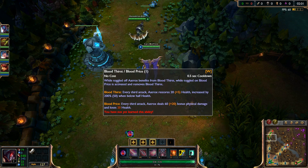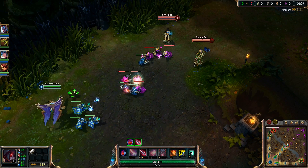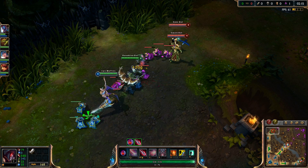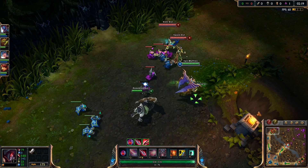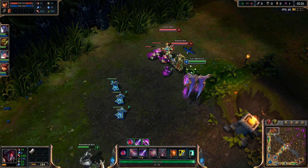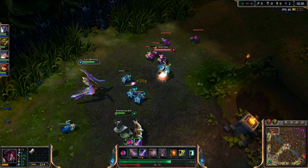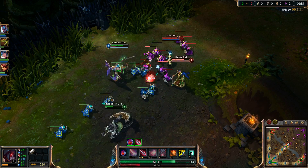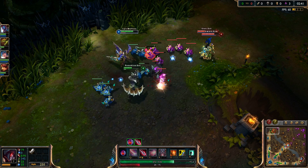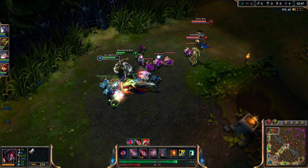Bloodthirst gives you a crazy heal. It either does damage on the third hit or heals you. If it does damage it takes some of your health. But on the third hit it can give back 25 health at level one — it's really powerful sustain. You can switch between the two modes, and the sustain is so strong you can definitely outlane your enemies if you get good harass on them.